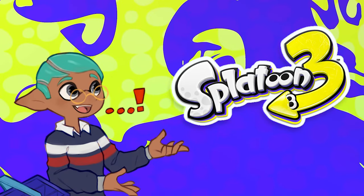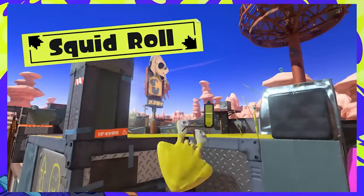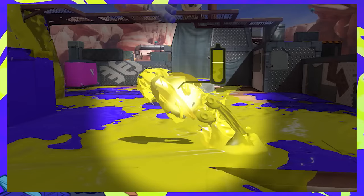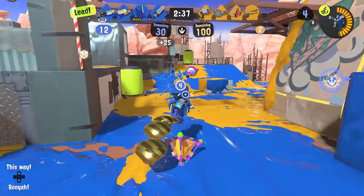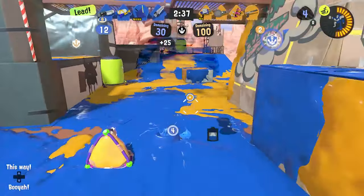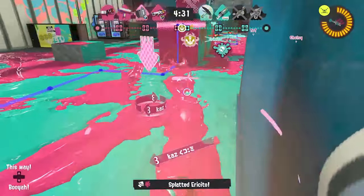In Splatoon 3 they introduced the mechanic known as squid roll. The squid roll can be performed while swimming through ink at top speed by pressing B while simultaneously flicking the L stick in a different direction. What some people may not know or remember from the Splatoon 3 Direct is that there's a chance to parry an attack if performed at the right time. You will still receive damage, but parrying can help you survive attacks that normally would be unsurvivable — for example, if a splat bomb is thrown at your feet within 180 damage range, you can squid roll at the right time to parry and survive.